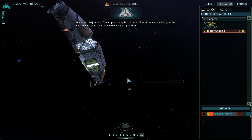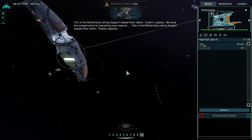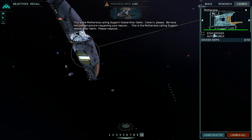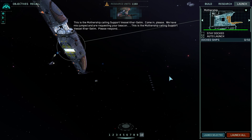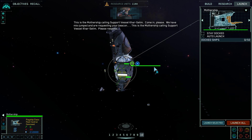Fleet Command will signal the Car Selim while we confirm our current position. This is the mothership calling support vessel Car Selim, come in please. We have mis-jumped and are requesting your beacon. This is the mothership calling support vessel Car Selim, please respond.